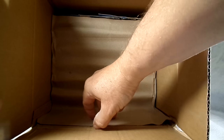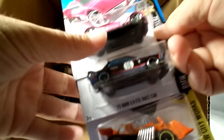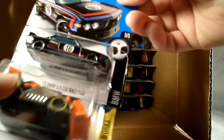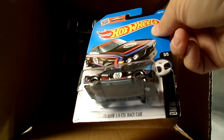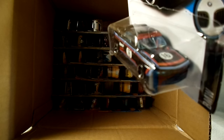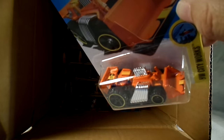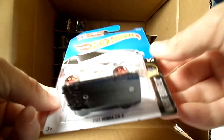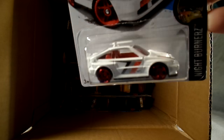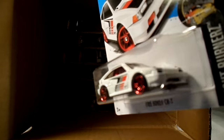Alright, halfway through — let's see what kind of goodies are on the bottom. Starting up the top we've got the Drifsta again in pink, and then a new color on the '73 BMW 3.0 CSL race car — that's a cool scheme there, I like that. And a new color of the Speed Dozer in orange. Cool. And up top we've got a repaint of the '85 CRX in white — it's got a red interior this time, red wheels, nice black base.